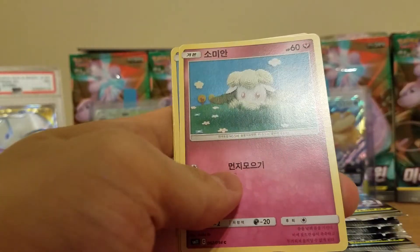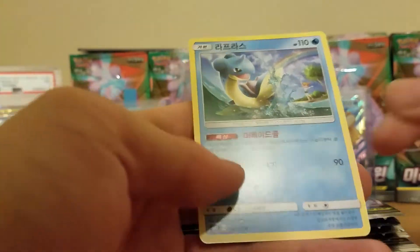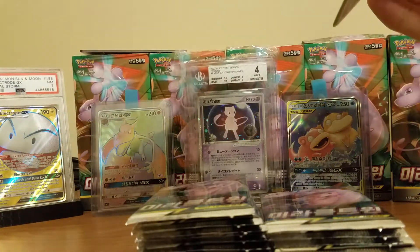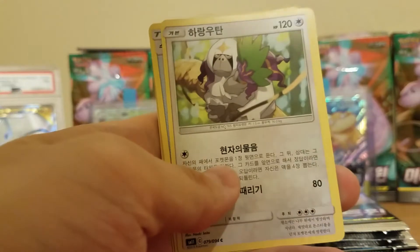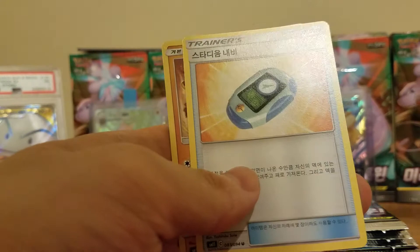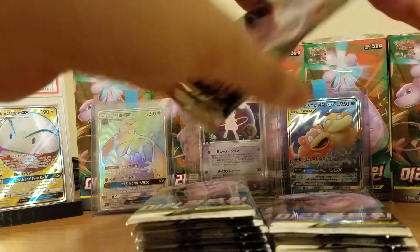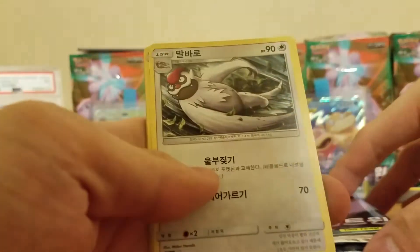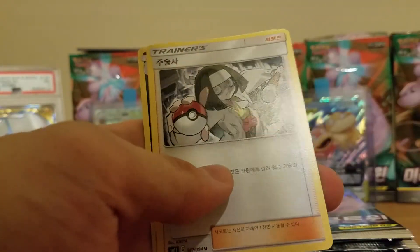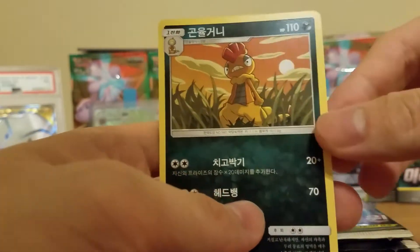Bug, Electric. We have Cottonee, Jynx, and a Lapras. We have a Noibat, Rancurous Fossil. Heracross. We have a Vigoroth, Winpod, Dratini, and a Scrafty.